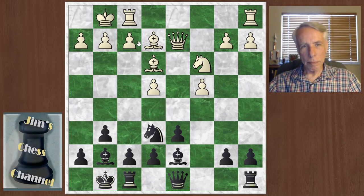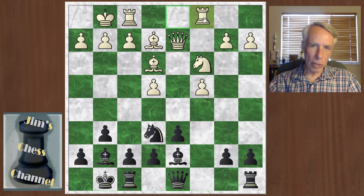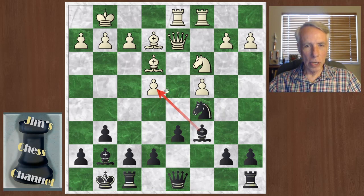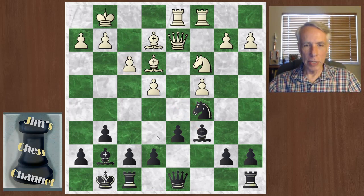Bishop to c6 — some pressure being applied to the center. Keres brings another rook to the center with rook f to d1. And knight to c5 — now there are two pieces attacking this pawn. White has to do something about it: f3. So maybe when I mentioned f4 before, that wasn't such a great idea, because with the knight on e6 Black has this maneuver to put more pressure on the center, kind of forcing this typical structure. But this is a typical Maroczy setup anyway, so White is still doing fine here.